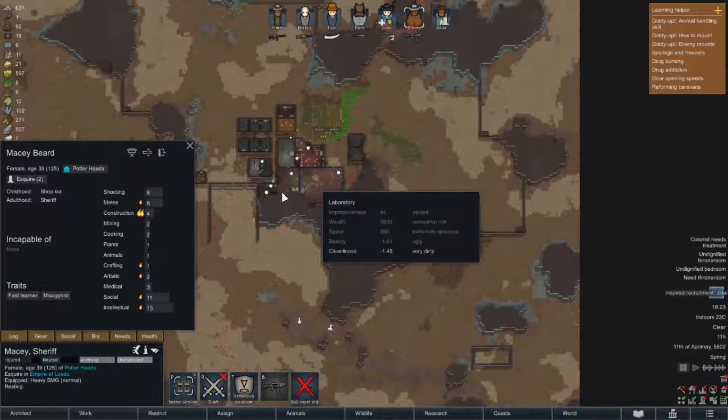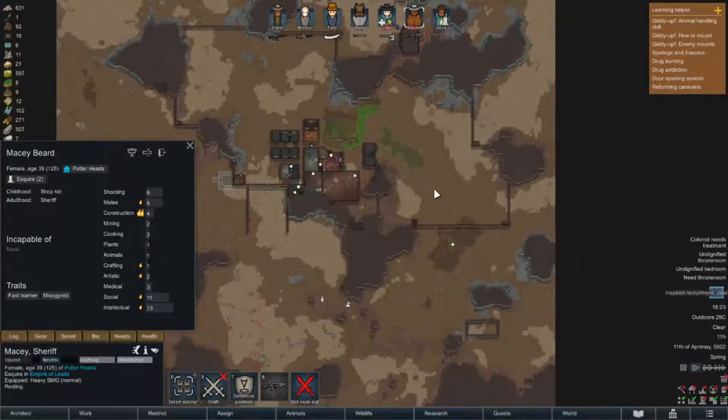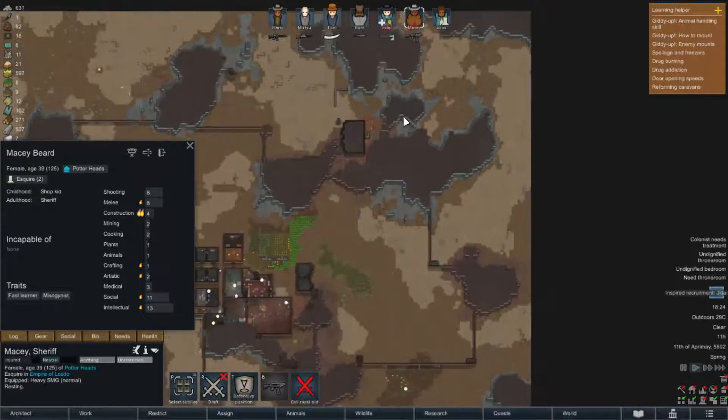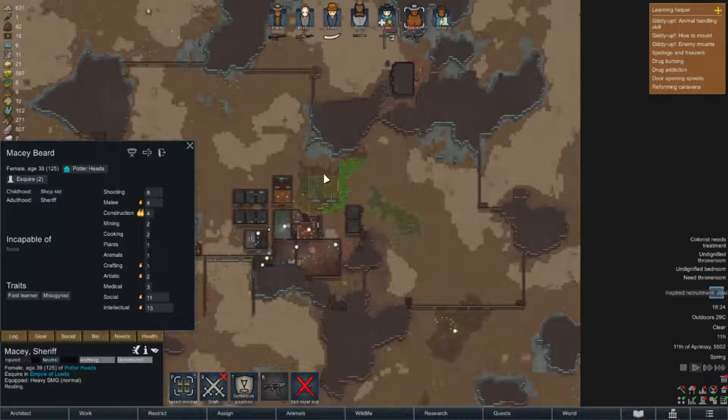Hello everybody, Jerry back again and welcome back to RimWorld: Harry Potter and the Royal Dilemma. Alright guys, let's just jump back into this. At the end of last episode we had some raids - as you can probably see from the blood all over the ground - and we now have a new royal. Macy has got to the level of Esquire.